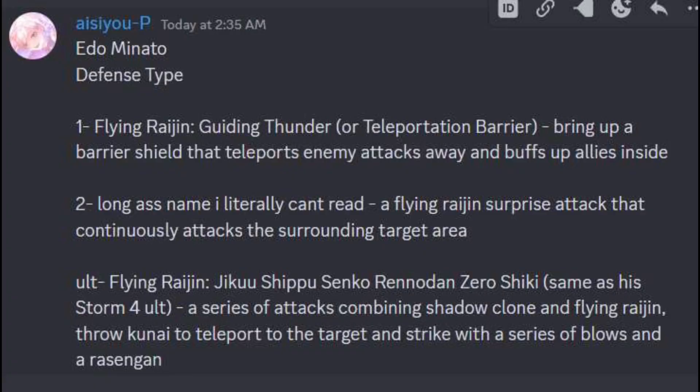So as it says here, we have Ito Minato, defense type. The first ability is Flying Raijin Guiding Thunder — the teleport barrier he had — which brings up a barrier shield that teleports enemy attacks away and buffs allies inside it. The second one has a long name but it's Flying Raijin Surprise Attack, which continuously attacks surrounding targets in the area.